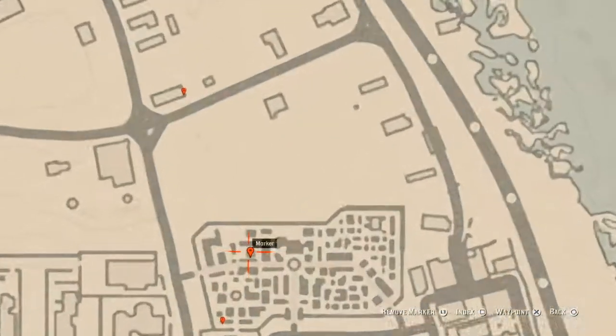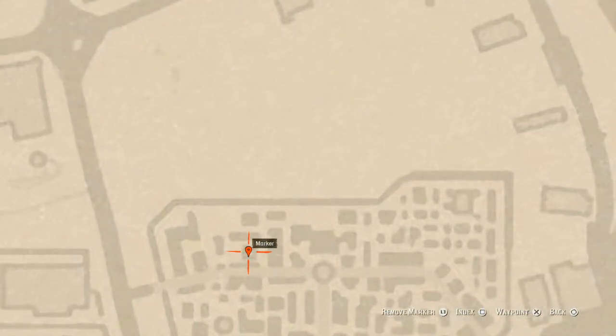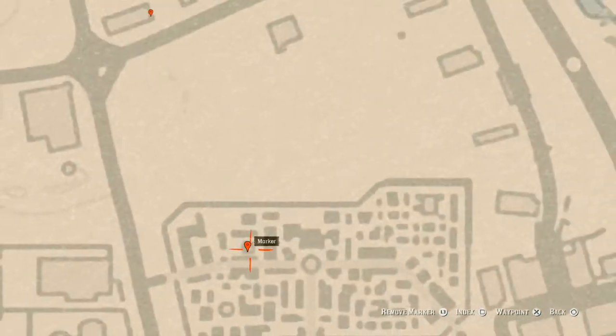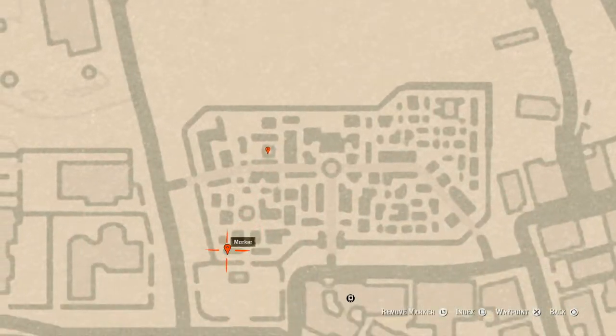Let's go inside the cemetery. At this next marker there's an antique alcohol bottle — this one is an absinthe bottle, A-B-S-I-N-T-H-E. It's right inside this mausoleum here. Go inside through the gate and it's right there on the little shelf.